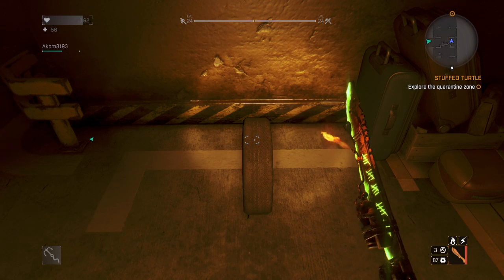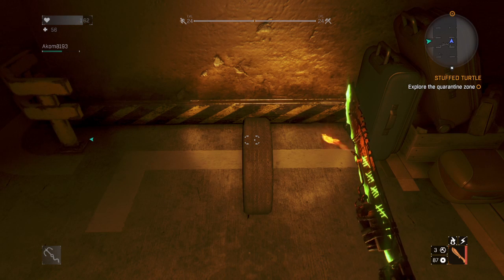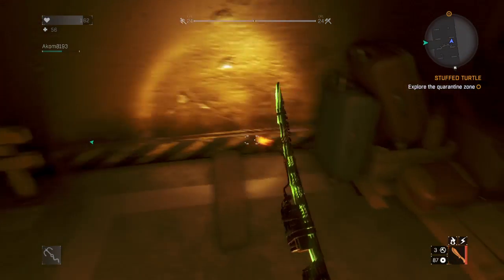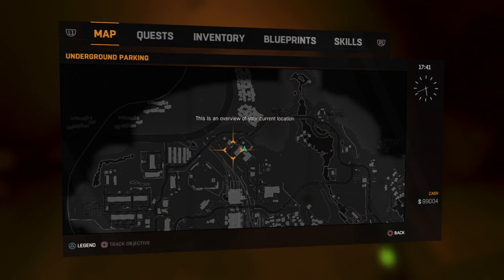Hello everybody, my name is darkheart090909 and I found another tire here in Dying Light in the Slums. I found it in another quarantine zone — the Underground Parking Garage. If you don't know where that is, it's up here in this building on the map.